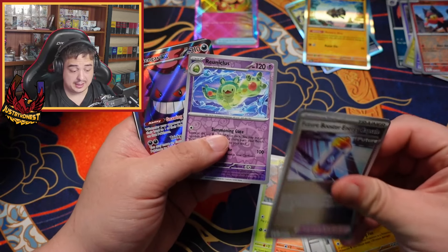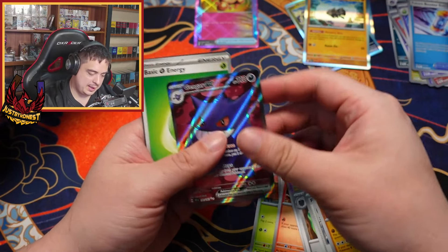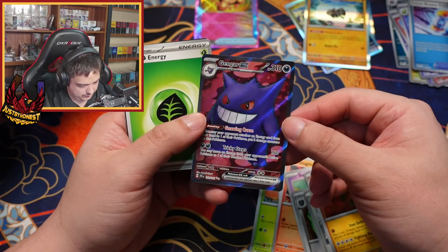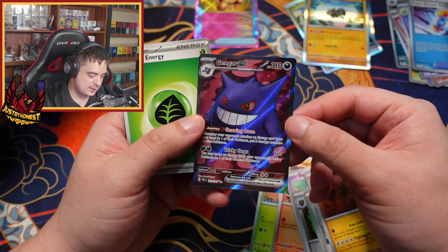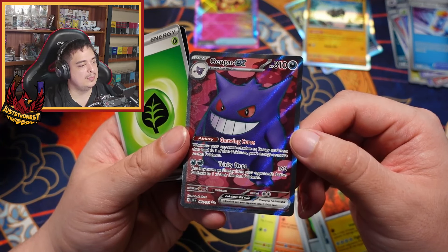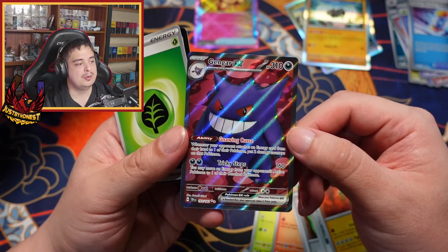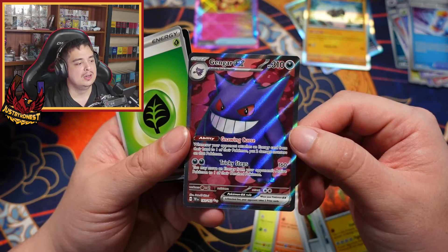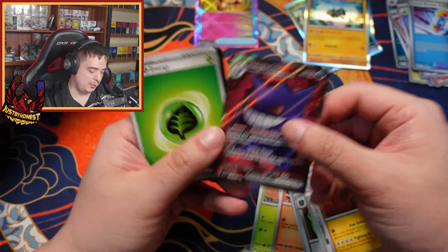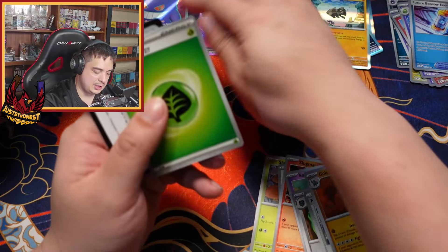Ribombee and we got ourselves a Gengar — Gengar EX full art, and that looks really really nice. Whenever your opponent attaches an energy card from their hand to one of their Pokémon, put two damage counters on that Pokémon. You may move an energy from your opponent's active Pokémon to one of their benched Pokémon. That could be really irritating — actually, that's pretty cool.